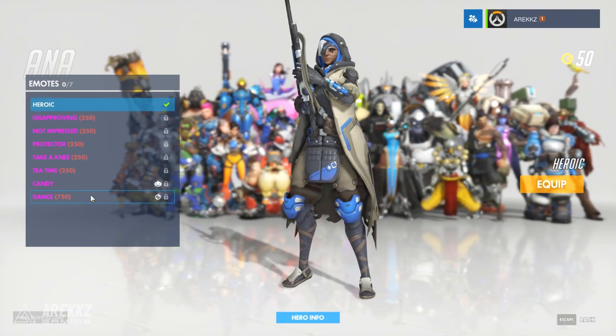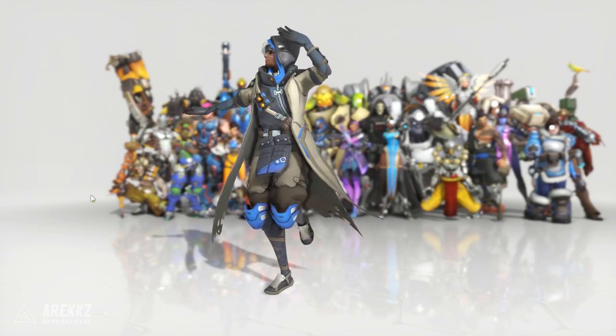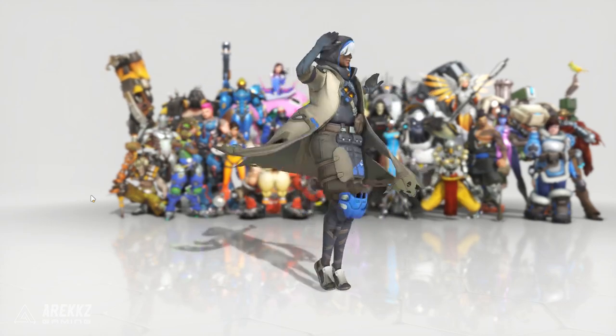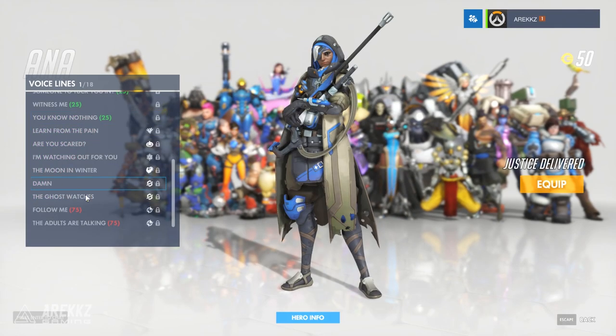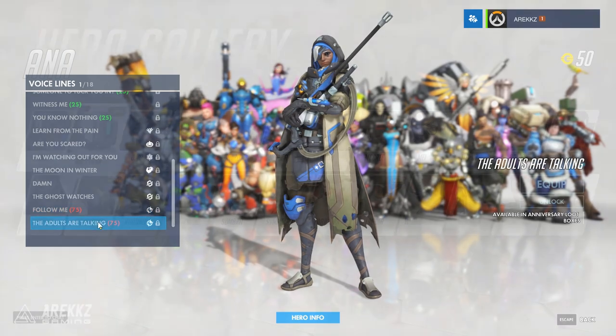Ana doesn't have a skin, she does however have a dance emote. She also has a couple of voice lines. And that's pretty much it for her.